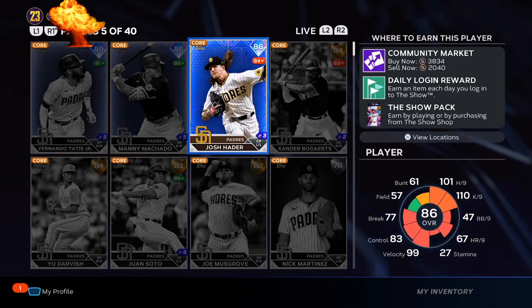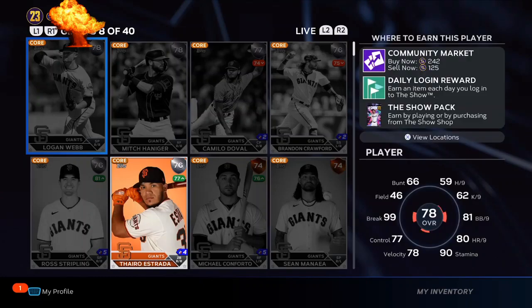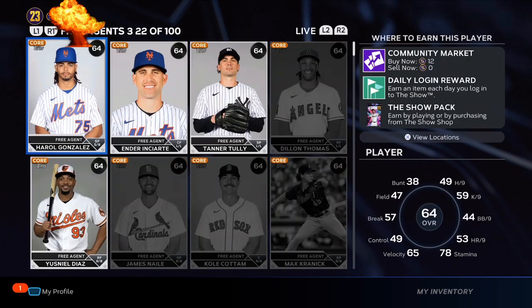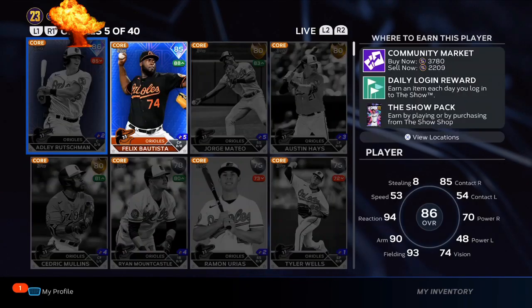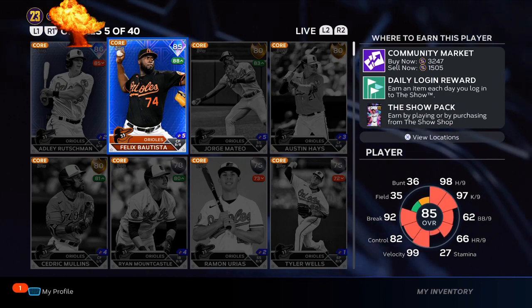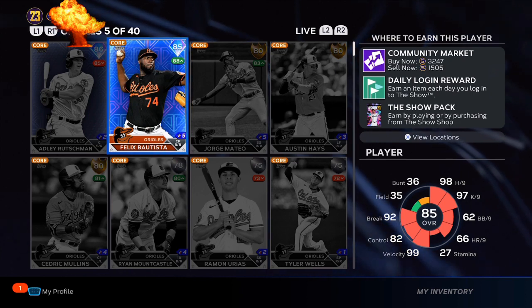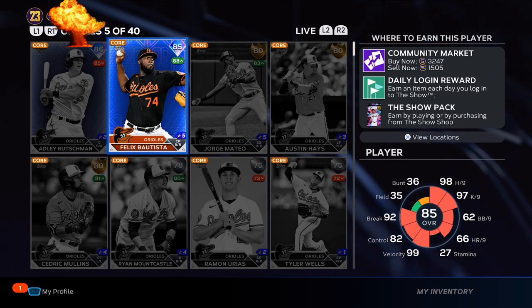As you can see from the gold exchange, one of the cards turned into a diamond — over 3800 stubs. You are spending 650 to 750 stubs for a gold pack, and in return you are making a lot of stubs. Another gold turned diamond from the gold exchange pack — 3200 stubs.